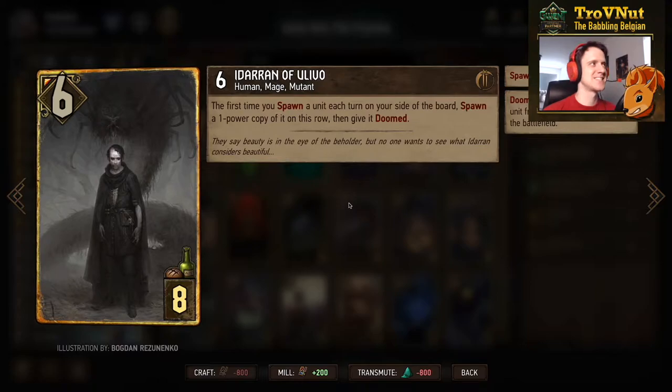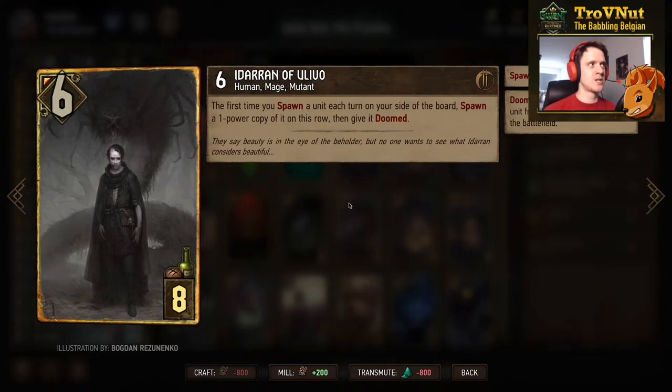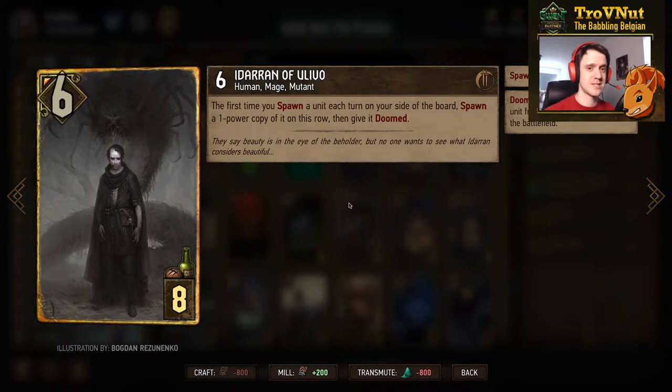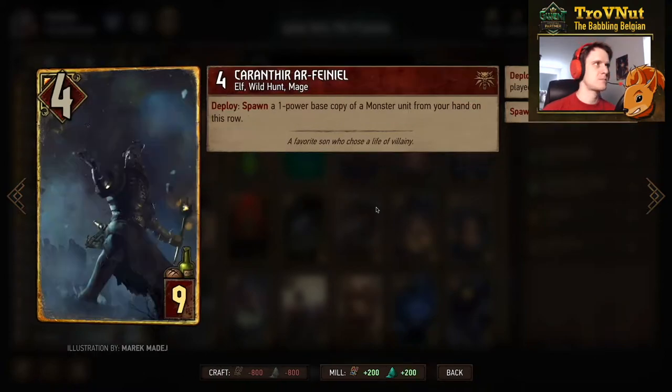The Idaran card is really cool — 6 power for 8 provisions. Idaran of Ulivo: the first time you spawn a unit each turn on your side of the board, you spawn a 1-power copy of it on this row and give it Doomed. So every time we spawn a second Necker, a second Andrega Larva, or even when the Self Eater splits, Idaran spawns another copy. This is why you don't want to fill up your board too quickly, because Idaran is very good at doing that.